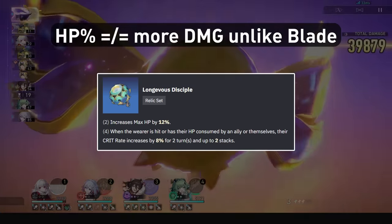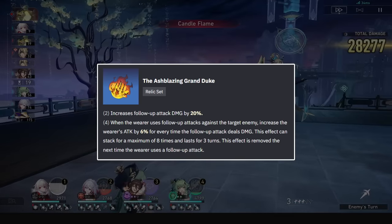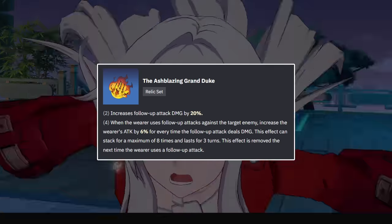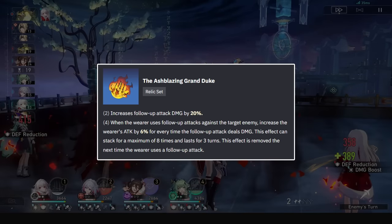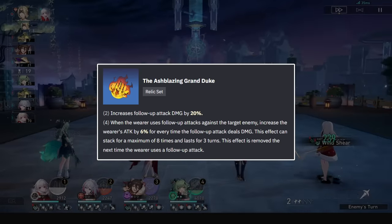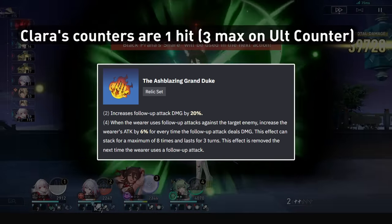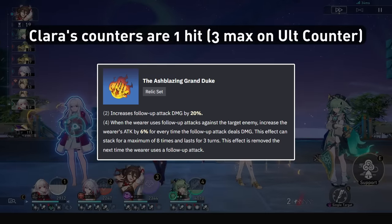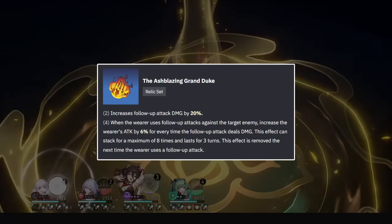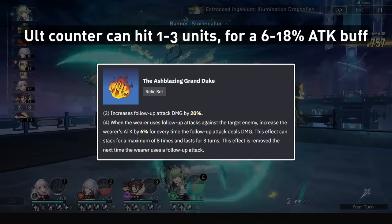Finally, in 1.5, the Ash Blazing Grand Duke set was released, benefiting nearly every unit with a follow-up. It gives a 20% damage bonus to follow-ups, meaning her counters receive a 20% damage buff, but this also means you lose the 10% damage buff to all physical damage, making her skills a bit weaker. It then increases the wearer's attack by 6% every time the follow-up deals damage, up to 8 times for 3 turns, and then replaces itself during the next follow-up attack. The problem with Clara is she has a 1-hit counter-attack, giving her a measly 6% attack buff — much weaker than the 25% from the boxing set. If she does an enhanced counter, it can hit up to 3 units, but that only brings her to an 18% attack buff.